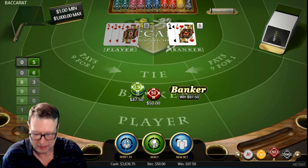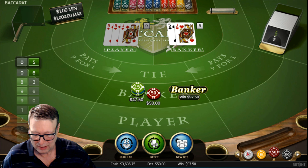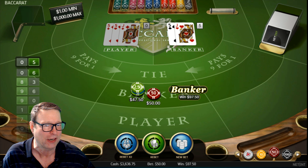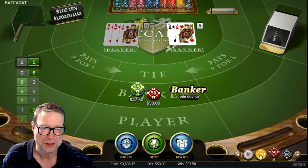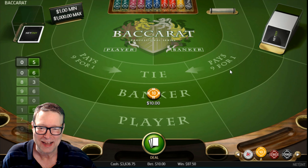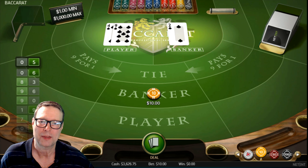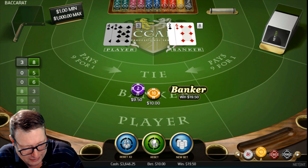That takes us to the ninth bet selection, which is the classic banker, banker, banker, banker. We will make sure we drop back down — $10 to banker, banker, banker, banker. And we get a win — new high, $36.46.